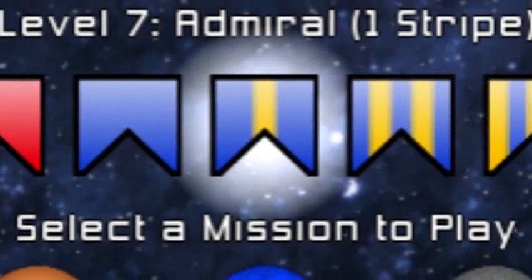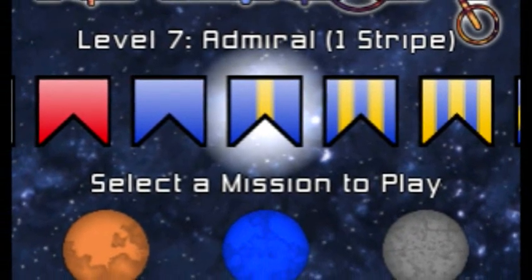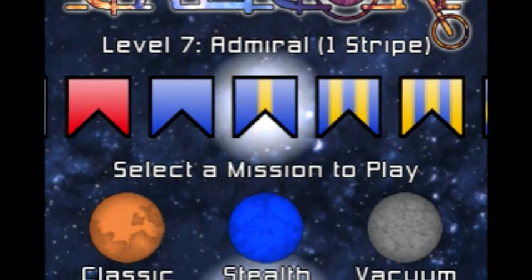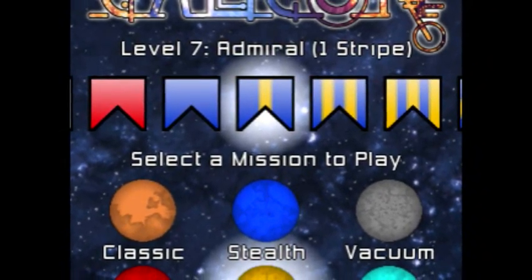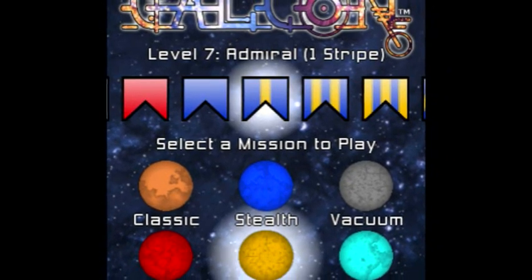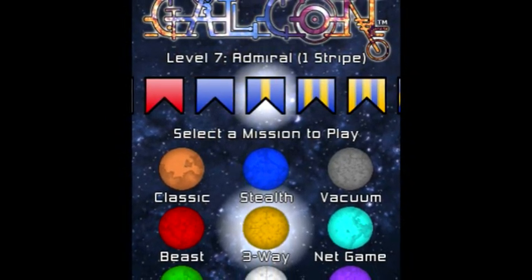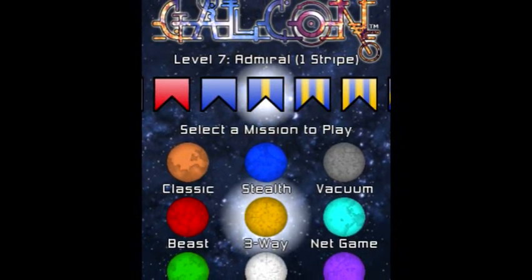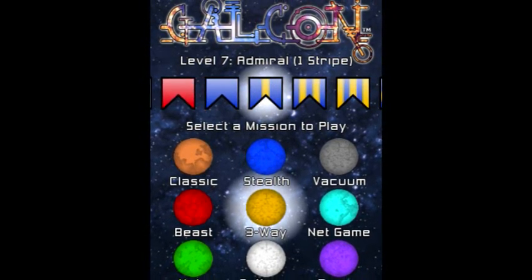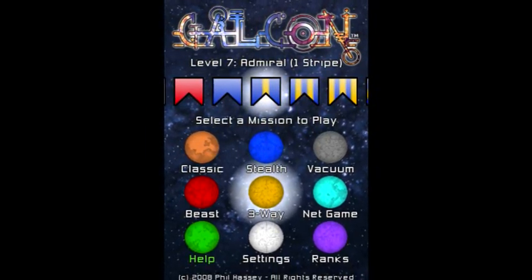Galcon is one of my absolute favorite applications — period. It is so much fun. There are so many different things you can do. Every time you open it up you're going to have a new field, new everything, so it's a really good challenge. Between the difficulty levels and the net game, you will never just say 'okay, I beat it, I'm done.' I would definitely recommend — absolutely go out and get the light version, and if you like it, and I'm sure you will, go for it. It's $3 right now; it has been $5 in the past. I definitely highly recommend Galcon. Be sure to check out Zedric.com for the latest app reviews and iPhone and iPod Touch news. Thanks for watching, guys.